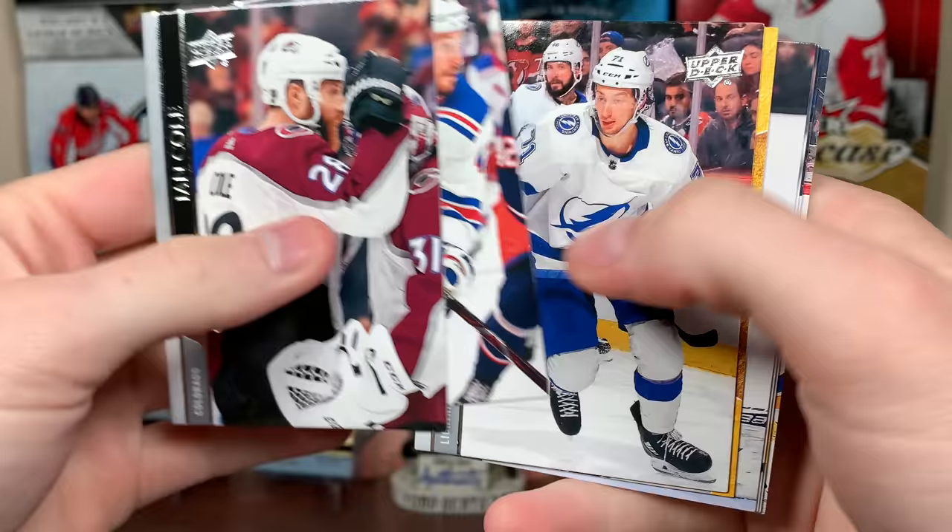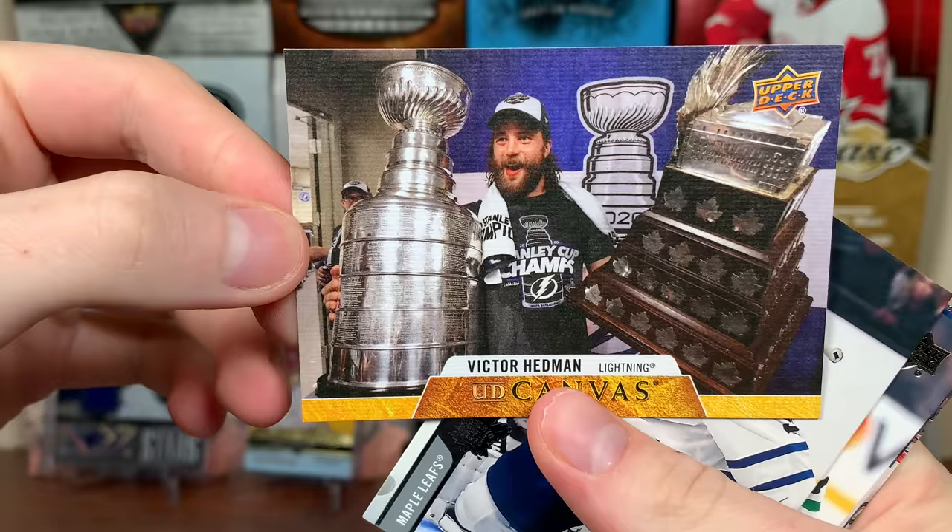Next pack up, here we have Canvas. Oh, look at that — Victor Hedman, UD Canvas, Stanley Cup and Conn Smythe. Wow, what a picture! Oh, there's him throwing a football — Victor Hedman. Okay.